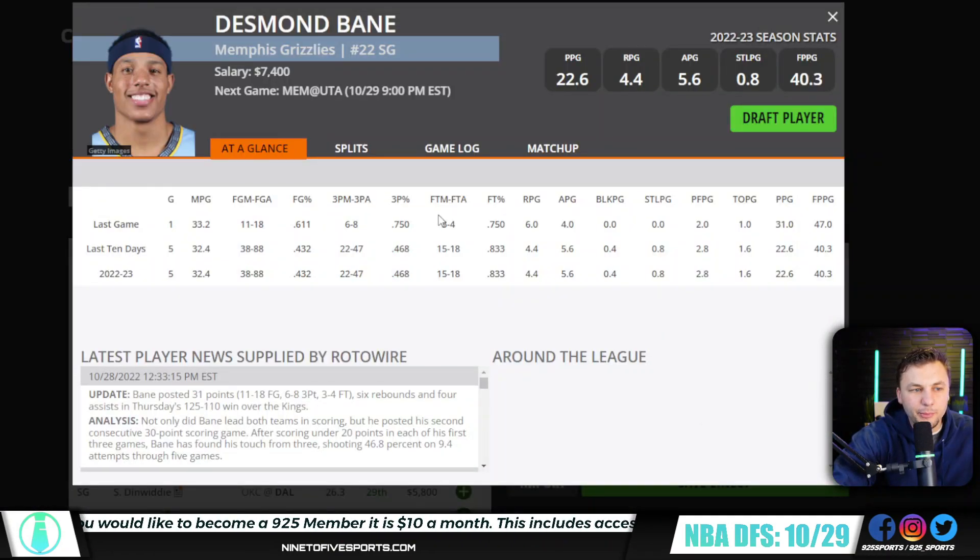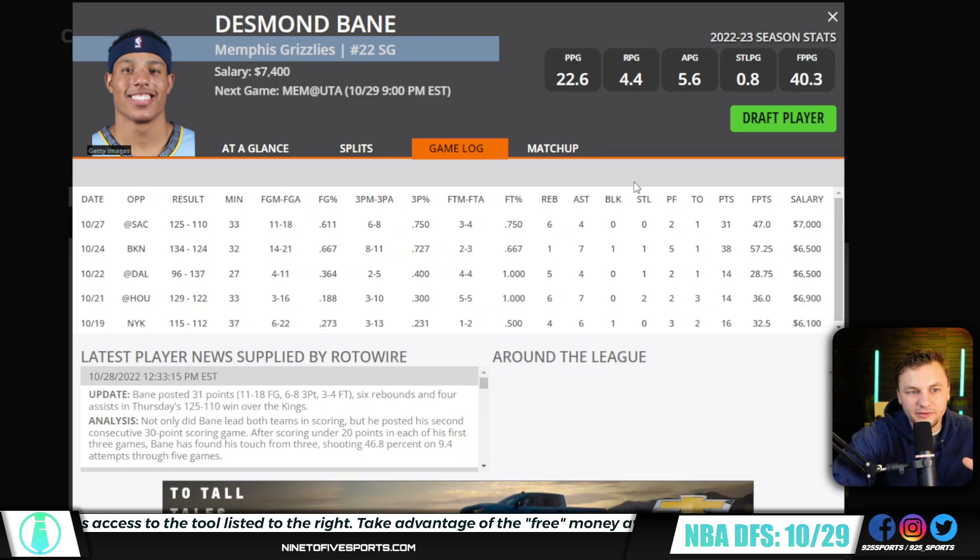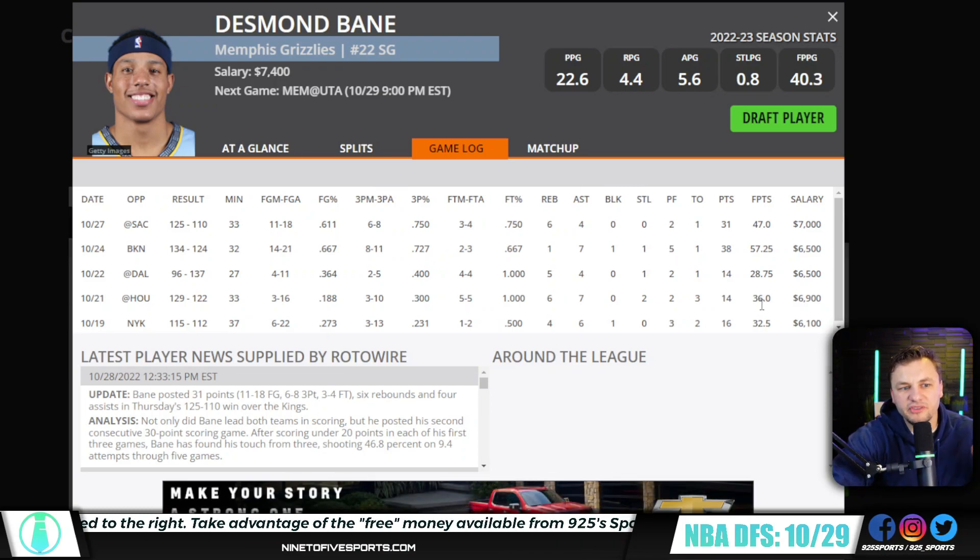I also really love Desmond Bain at 7.4. He's a player we already knew we were targeting a bunch, but with Ja Morant out, the usage should shift up even more — the role should just be cemented. He's a player that could easily go for 40 DK points, and I kind of expect him to. He had been shooting the ball poorly for the first three games, but it was expected for him to start shooting better. Just like Jordan Clarkson, natural regression — a guy has a cold night shooting, you typically want to go back to him the next night. Desmond Bain is settling into a normal shooting percentage, so he's a player I'll definitely be going out of my way to play.